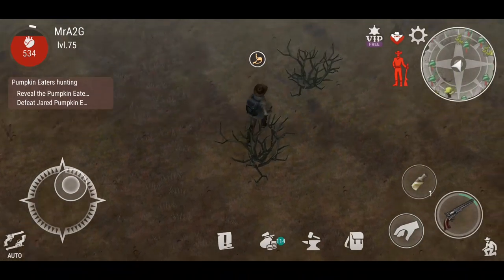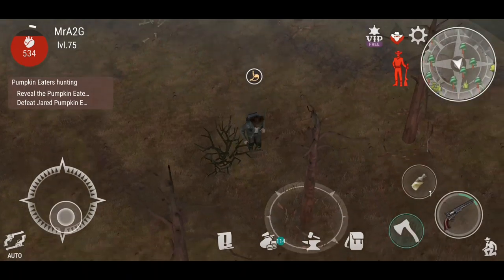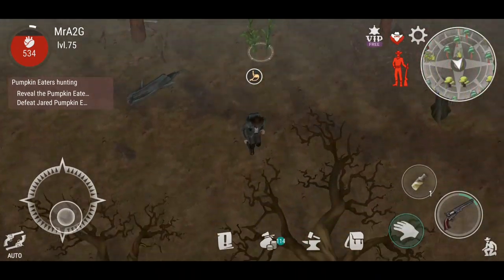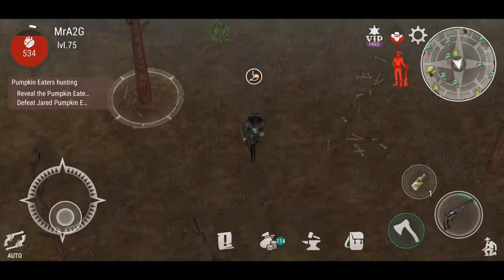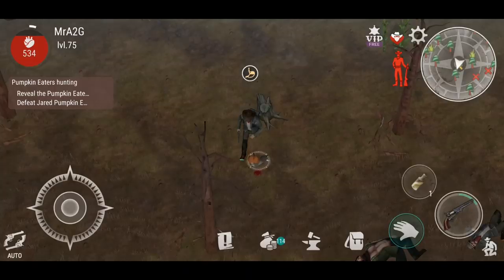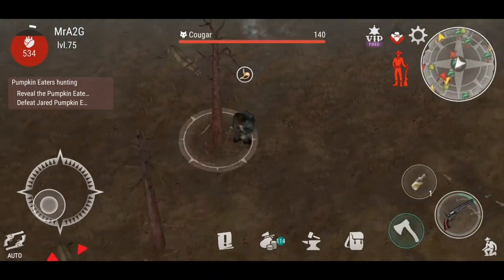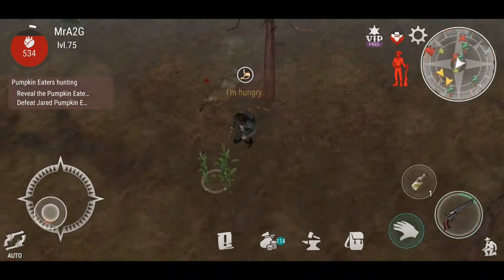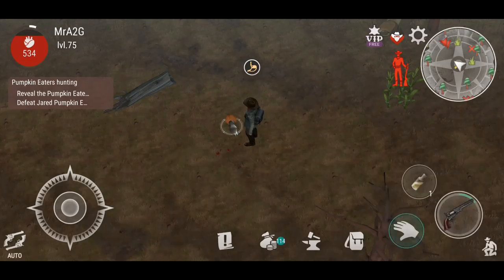My advice is: if you want the decent loot, I'd probably recommend just grabbing every bit of pumpkin head that you can, saving it up, and then using it later on if you want the rare weapons or the armor set. You want to take these guys down because some of them do have the ability to give us pumpkin seeds.